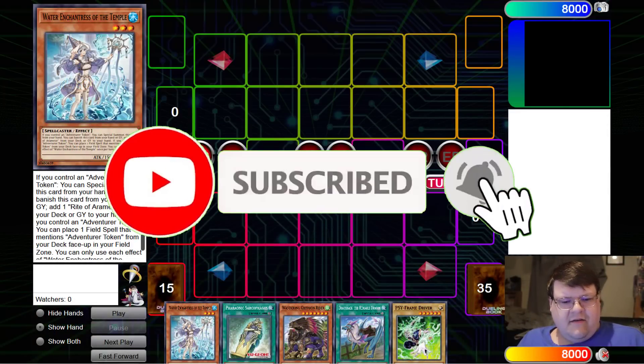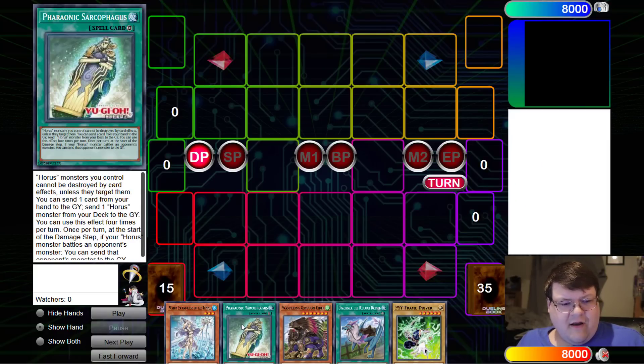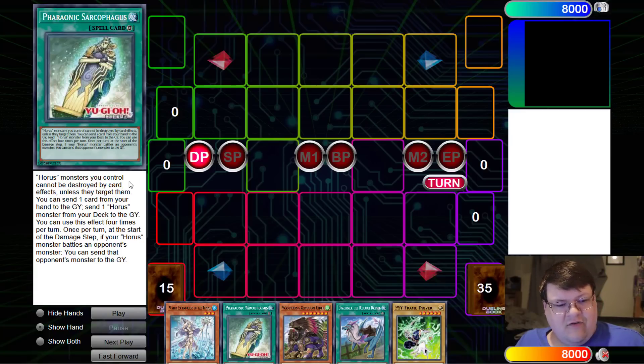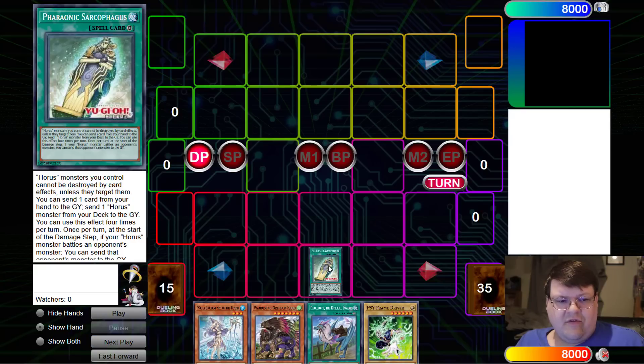Bolt Spider joined us on Discord and showcased a couple of interesting things that you could do with the new Horus support. So this broken card says Horus Monsters you control cannot be destroyed by card effects unless they target them. You can send one card from the hand to the graveyard to send a Horus Monster from your deck to the graveyard, and you can use that effect up to four times per turn. Then once per turn at the start of the damage step, if your Horus Monster battles an opponent's monster, send that opponent's monster to the graveyard. This is not once per turn — do a whole bunch of discarding and all of your Horus Monsters get to revive themselves from the graveyard once per turn.